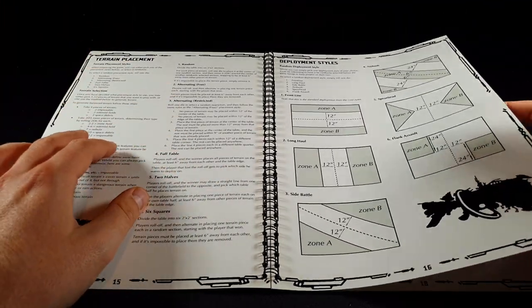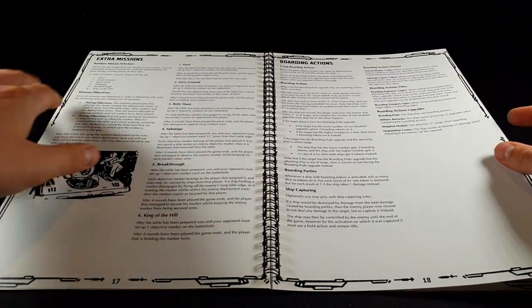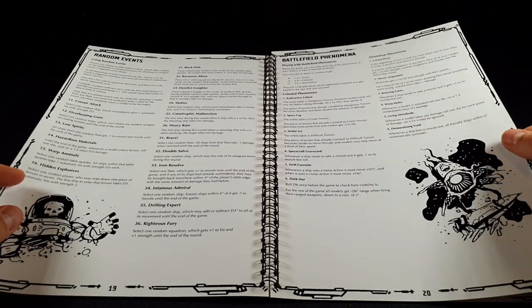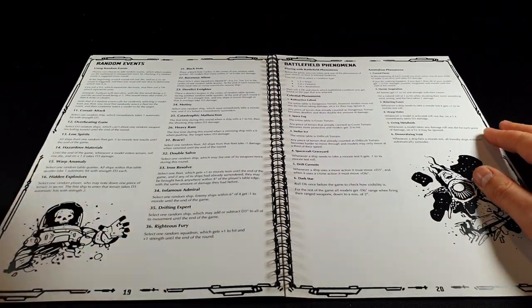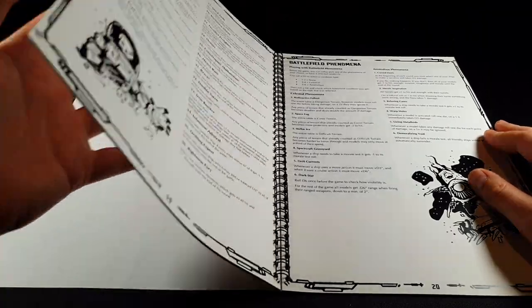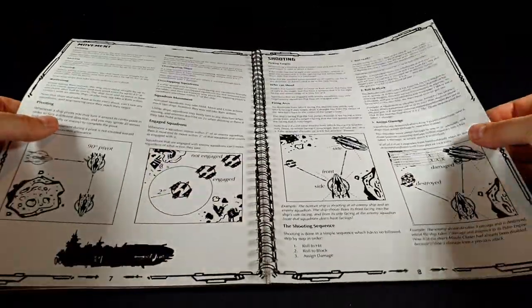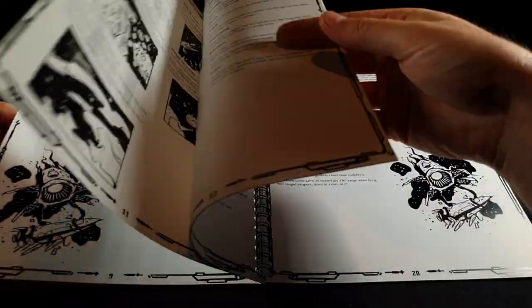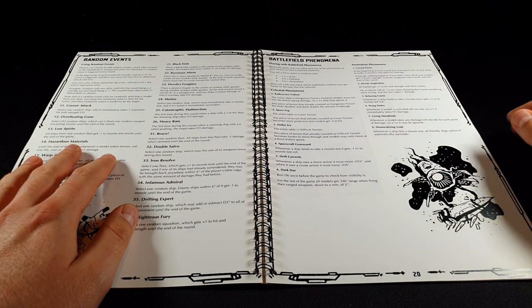There are rules for terrain placement with all sorts of different terrain styles, and various different missions including boarding actions. There's what I call the additional materials section of the book — the rules themselves only take up about five or six pages even in this deluxe version, with lots of nice pictures. Towards the back of the book we have random events and battlefield phenomena like stellar ice and warp holes, each doing a different thing in the game.